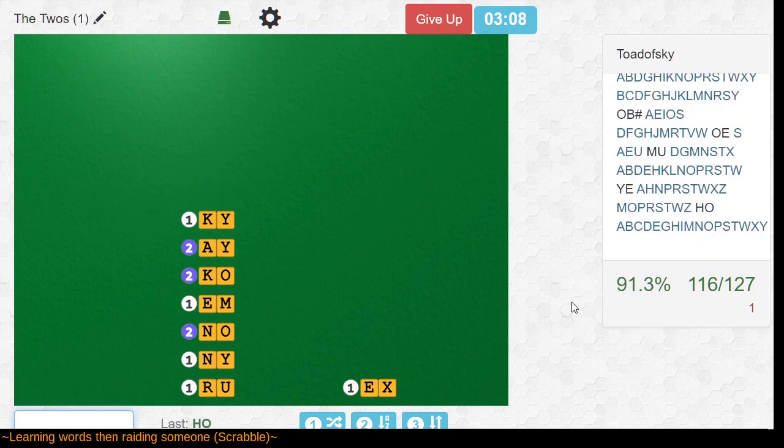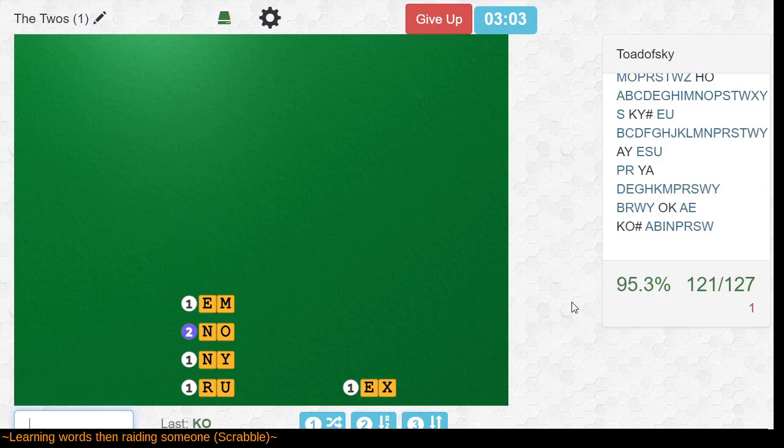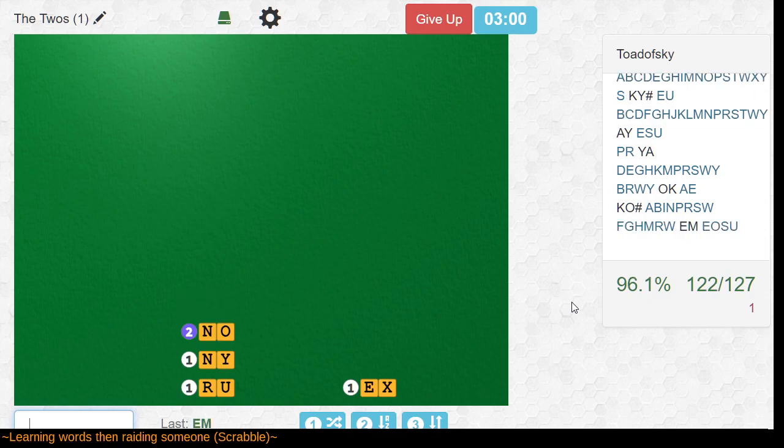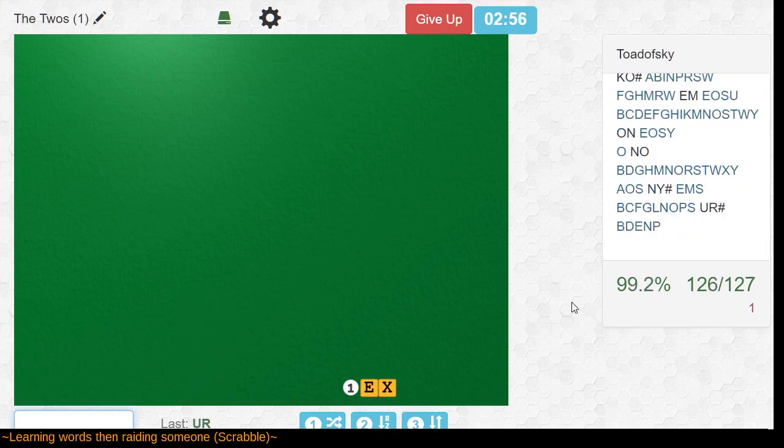So we've already done o, and ho, kai, a, ya, ak, and ko, ni, and em, an, and no, ni, ur, and x.